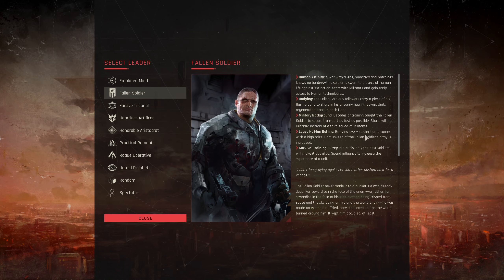Leave no man behind — unit upkeep of the fallen soldier's army is increased. This isn't too bad, especially considering Undying. We want to build a pretty elite force, and an extra farm or mine isn't too costly. Finally, Survival Training Elite: in a crisis, only the best soldiers make it out alive. Spend influence to increase the experience of a unit. As units gain experience, they get extra HP, extra damage, and extra morale. Very handy to get — can't really go wrong with that.